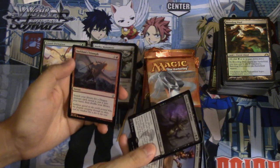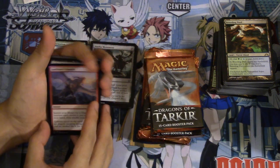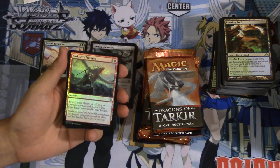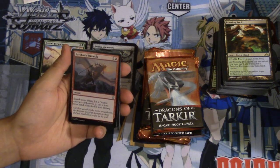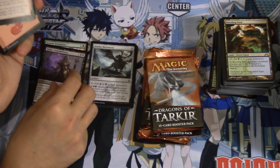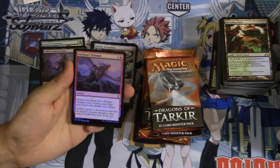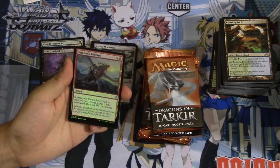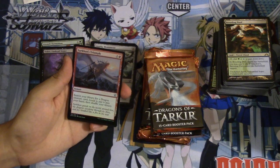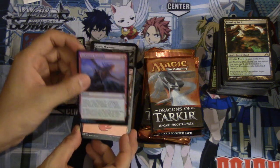Sidisi is not bad. Oh, this is a value card — I don't know exactly how much this is worth, but this is one of those uncommons that are probably worth a lot more than you'd expect. Sarkhan's Triumph — Sidisi is not bad, probably like a dollar or two. But this card is quite valuable. Sarkhan's Triumph: two and a red, instant uncommon — search your library for a dragon creature card, reveal it, and put it in your hand. Maybe the regular version is like a dollar, but because of EDH this is not a cheap card.